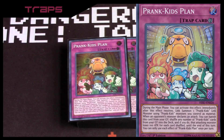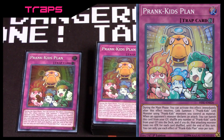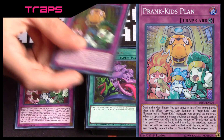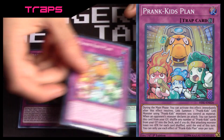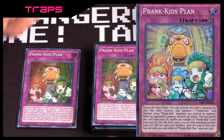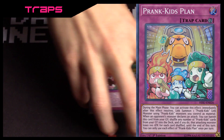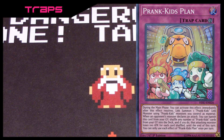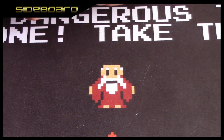Finally for the main deck: two Prank Kids Plans. After the thing resolves you get to link summon a Prank Kids monster and get more effects. If it's in the grave, when your opponent attacks you can banish it, shuffle any number of Prank Kids cards back in the deck, and that attacking monster loses attack — 100 for each Prank Kids card shuffled back.